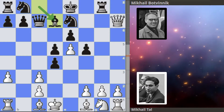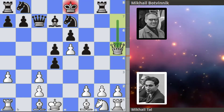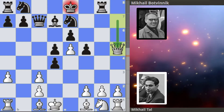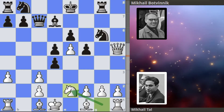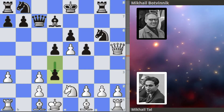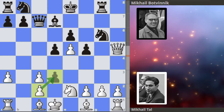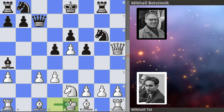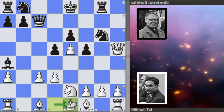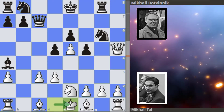Bishop to d7 just continuing with development. Queen to h5 check, preparing to extract the queen from that side. Botvinnik blocks the check with knight to g6. Knight to e2 from Tal. And Botvinnik sacrifices the doubled pawn with d3. We get takes, and bishop to a4 check. Tal shuffles his king to e1. So we can see the first round is pretty crazy with the king stuck in the center.